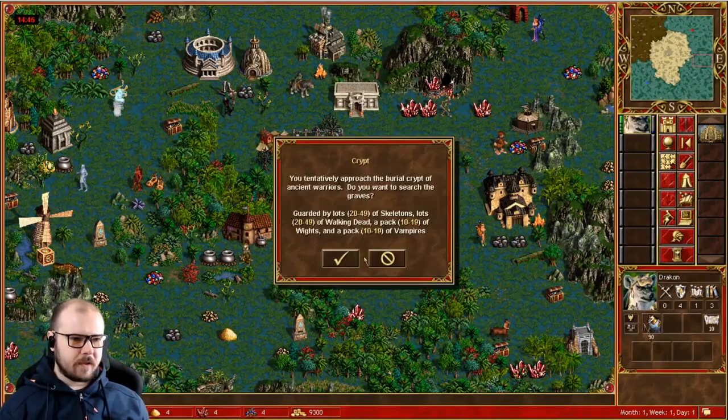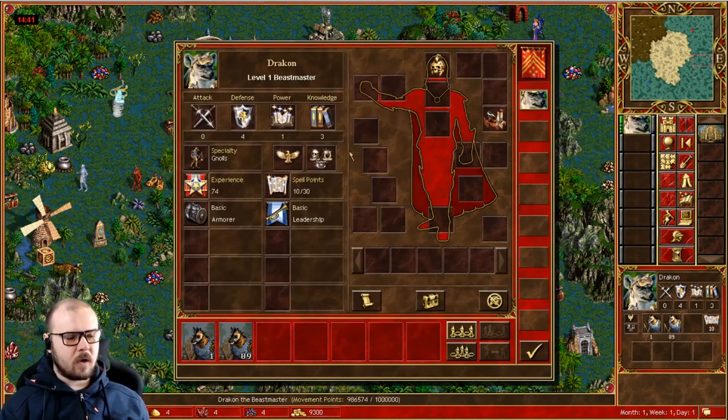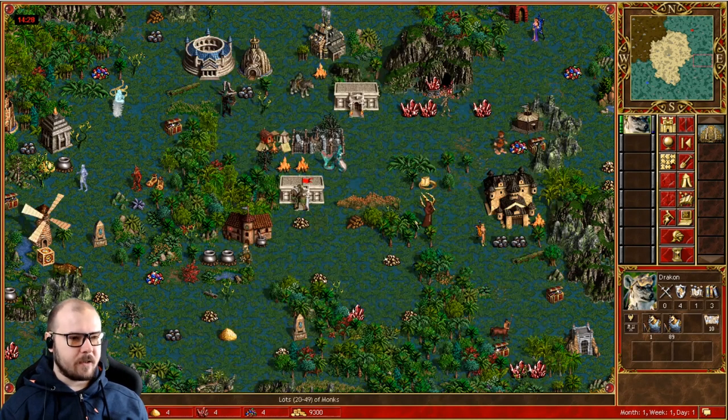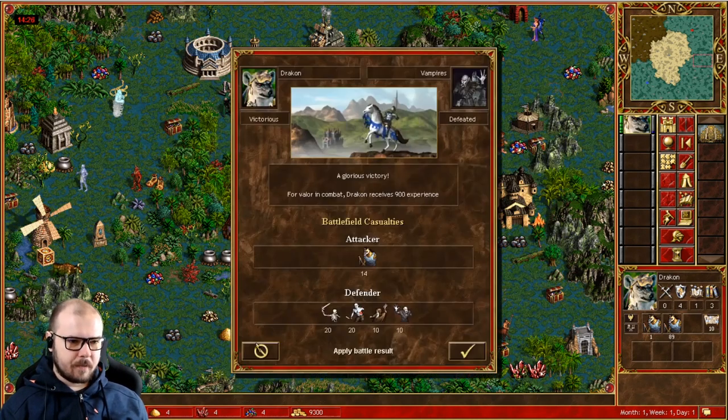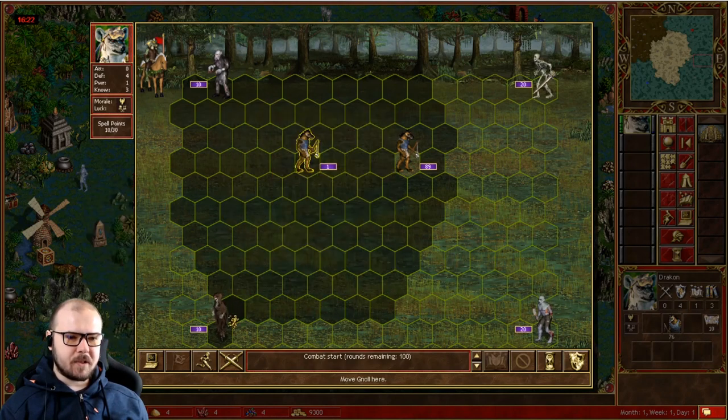Size four is where it gets slightly tricky. On Dracon especially, you're not going to have as big a stack as the skeletons on Galthran or the troglodytes on Shakti, so you will not be one-shotting the vamps. You need to take that into consideration. We do have a one-stack here and the purpose of this one stack is to keep the whites busy so we can take out the vamps. Remember, we tie speed with the vamps.